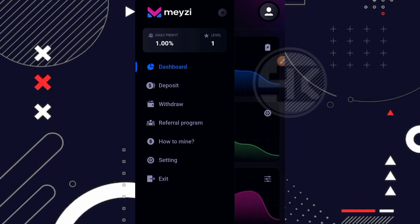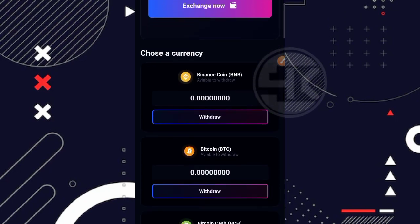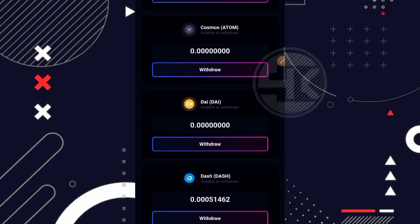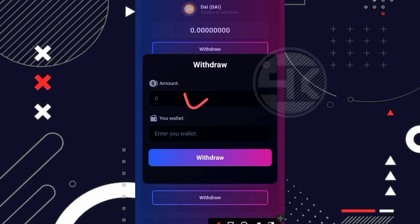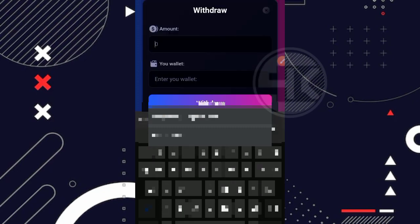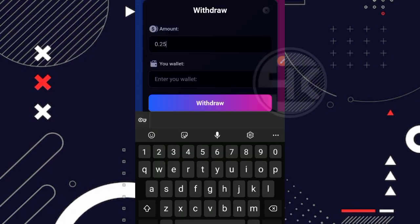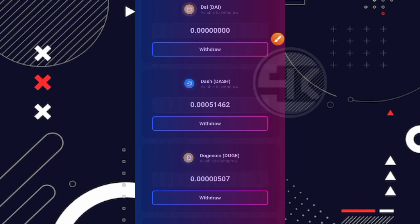Kita langsung masuk ke bagian menu, klik garis 3 di pojok kiri atas. Disini kita akan tutorialkan cara withdrawal-nya. Klik di bagian menu withdrawal. Selanjutnya scroll ke bagian bawah, tinggal pilih coin mana yang ingin kita withdrawal, sesuaikan dengan coin yang kalian mining. Misalnya saya miningnya Dashcoin, artinya saya melakukan penarikan ke Dashcoin. Klik di bagian withdrawal, kemudian masukkan balance-nya. Untuk minimal penarikan sudah dijelaskan di FAQ. Misalnya saya akan coba tarik 0,025 Dashcoin.